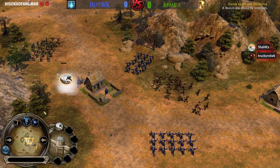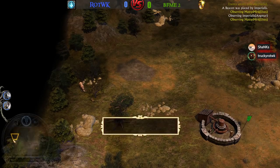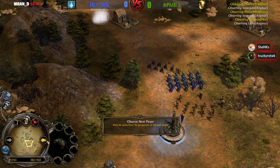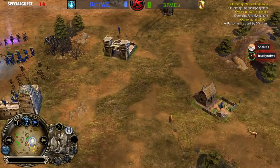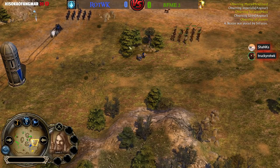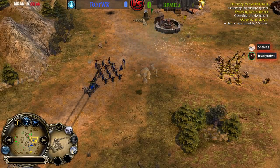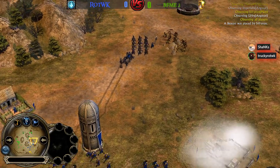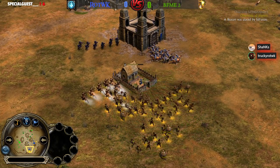They want to make BFME2 proud. The northern team are still going to win — Irby and Matty — but it's not looking good for them. There are already trebuchets coming out from Sauron. They're about to siege up on Irby's base, so there's definitely a timer on this game. They need to take out that trebuchet otherwise it's going to slowly whittle down the fortress.